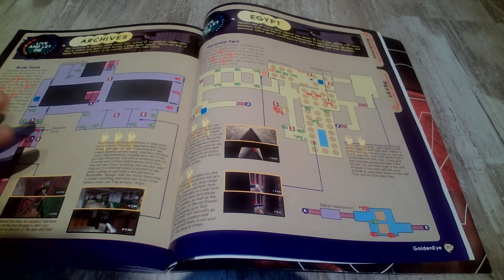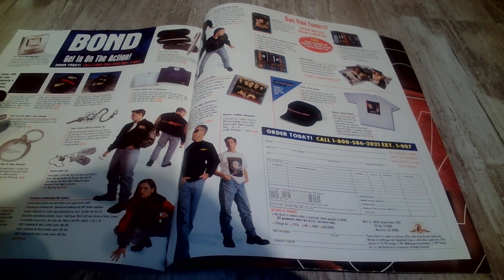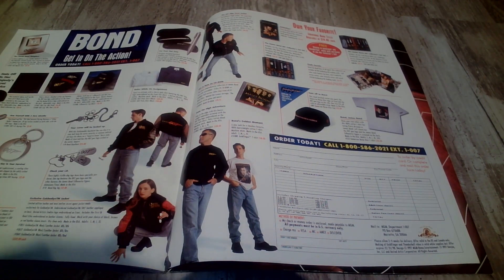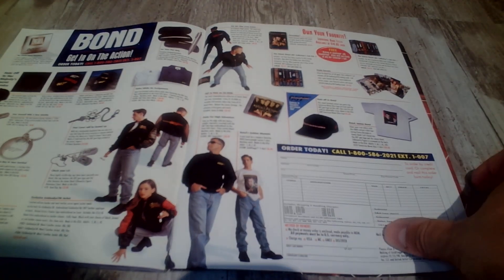Bunker, Egypt, Archives - another place where with four players it's gonna be a killfest, it's a very small area. Bond. And here's some gear you can get - all these people modeling this sweet gear: watches, chains, hats, 007 hat - that'd actually be kinda cool.